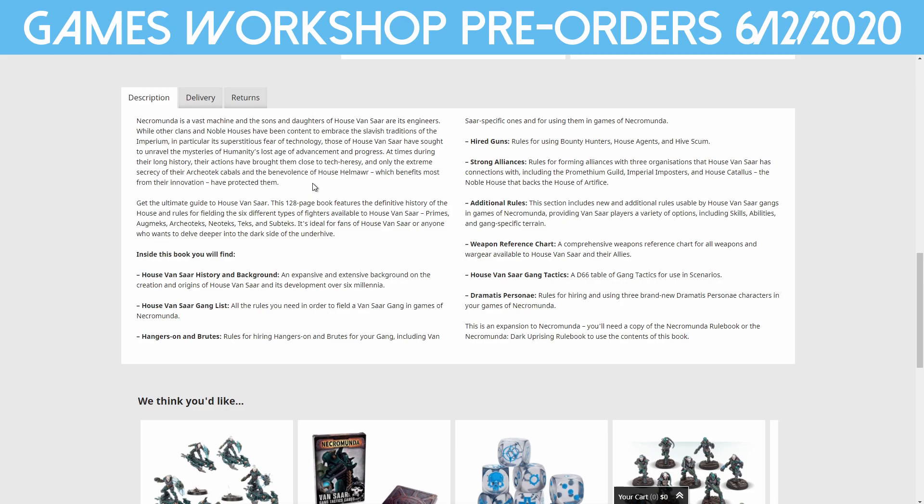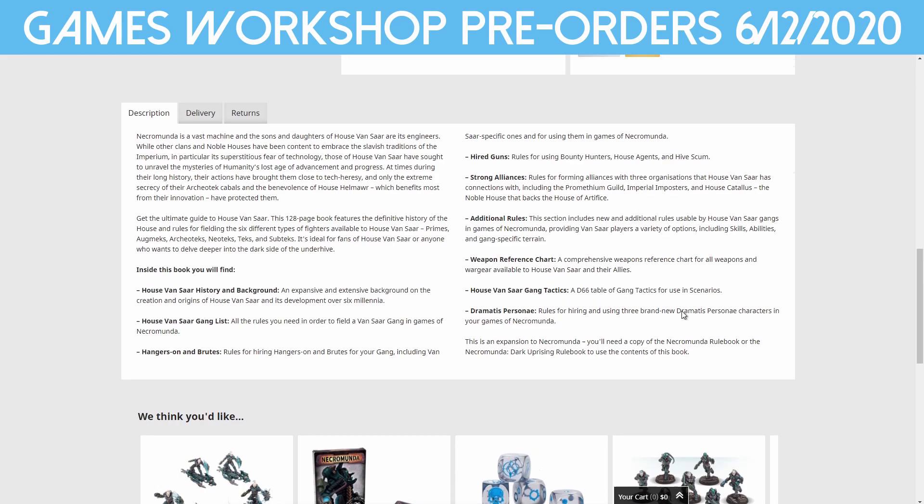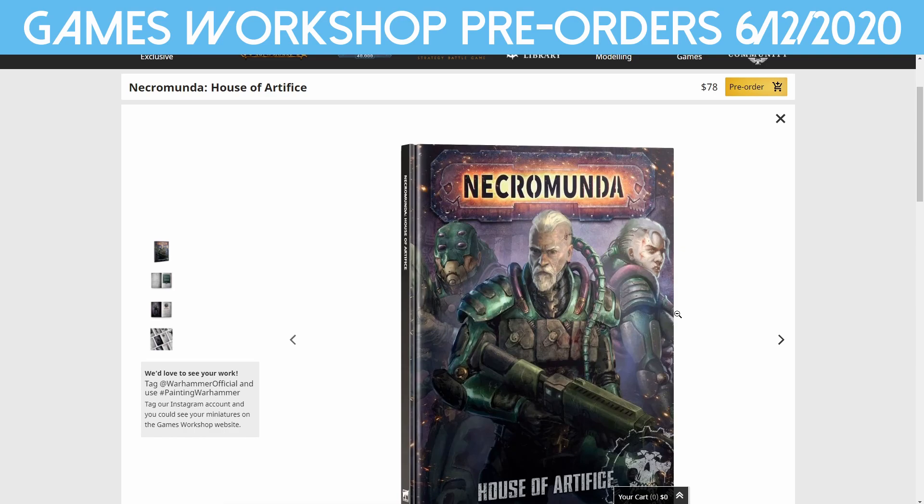So in this book, it is 128 pages, which is awesome. You get the rules for fielding the six different types of fighters: the primes, org mechs, archaeotechs, neotechs, techs, and subtechs. You get the background, the full list with all the points and the rules, rules for hiring the hangers-on and brutes including Vansaar-specific ones. A whole bunch of new hire options, how to forge different alliances with various houses and guilds, additional rules, new skills, options, and gang-specific terrain, a weapon reference chart, a D66 table with gang tactics used in scenarios, and three new Dramatis Personae characters. I like these books. It's a standard price — $78 for these kind of books. There's a ton of detail in there, and I love how they're releasing these specific house gang books.